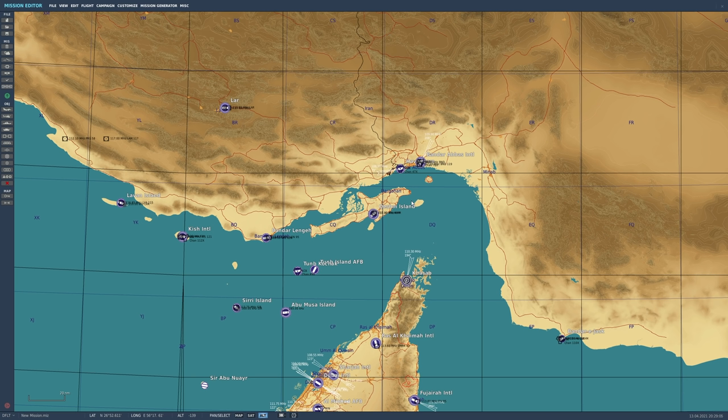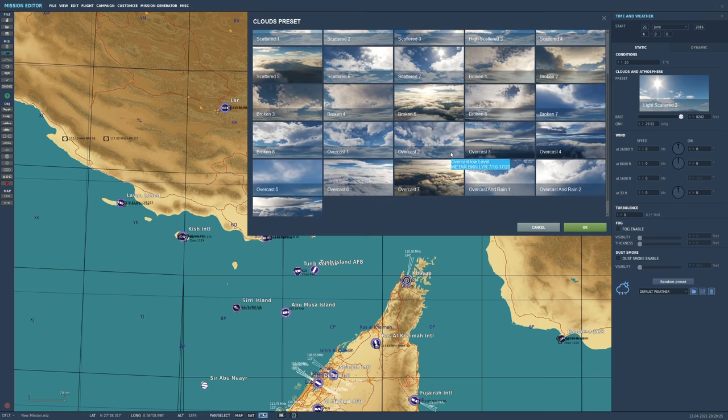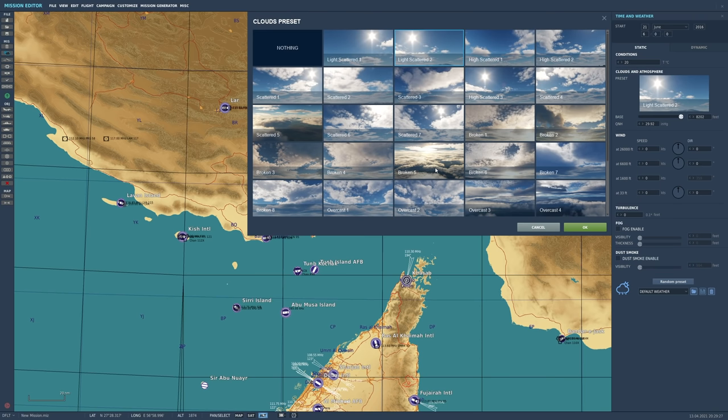All we have to do is go into the mission editor. I chose the Persian Gulf, and on the left-hand side there's a cloud with a clock. We click on that and we can change the time — let's go ahead and change it to 6 AM. For the preset, we left-click on the picture and we have 30 different presets available. We can choose whichever one we like, so let's choose scattered and click OK.